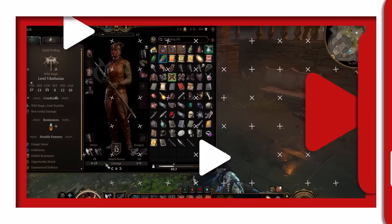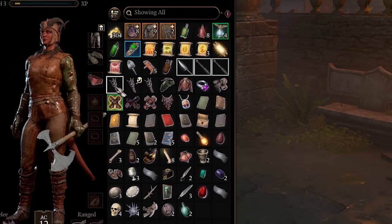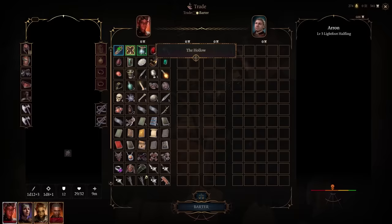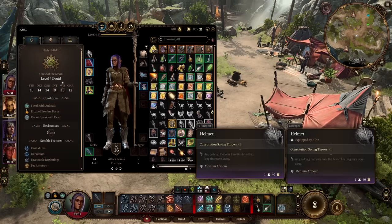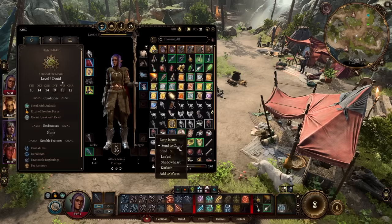Add items to your wares to quickly sell at a vendor. Use left shift to select adjacent items or left control to select items individually, then right-click and select Add to Wares. When you're in the trade and barter menu at the vendor, toggle to Trade and select Sell Wares at the bottom. You'll even get a warning if the vendor can't afford to buy all the items you've selected. You can use the same process to manage your inventory by selecting Send to Camp, and the items will go to your traveler's chest in camp.